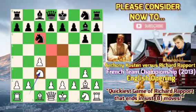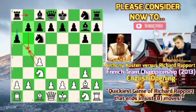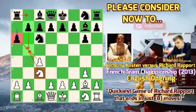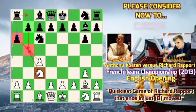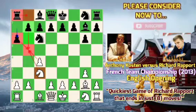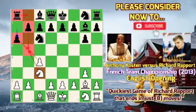Richard Rapport plays a passive-looking move after a6, but with a queenside expansion idea. Although a6 stops the knight from hopping on b5, it has the idea of supporting b5 after, for example, rook to b8 and then a queenside expansion after the b5 move.